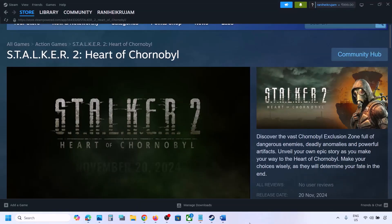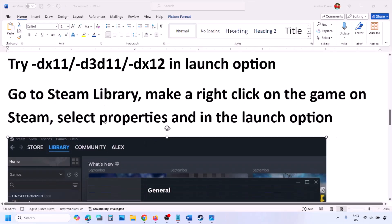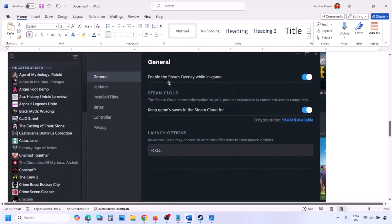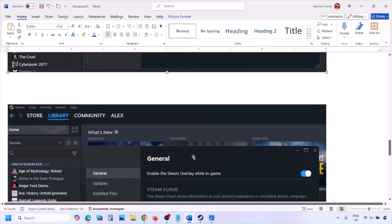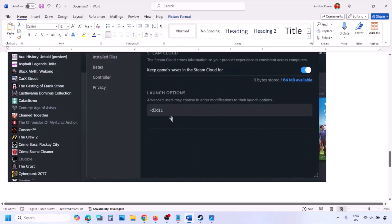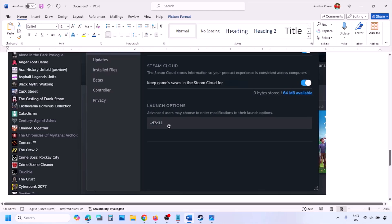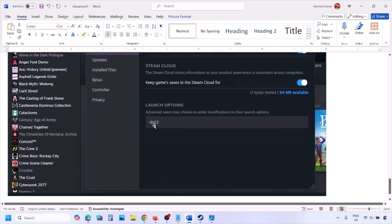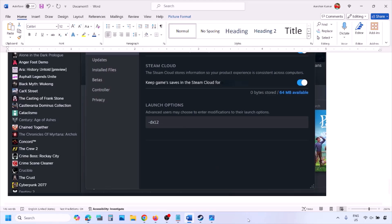The first step is to try DirectX 11 or DirectX 12 in the launch option. Go to Steam library, right-click on your game, select Properties, and in the launch option type -dx11. If that does not work, type -d3d11, and if still not working, type -dx12, then launch the game and check.